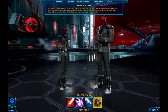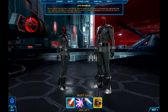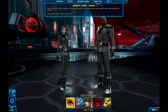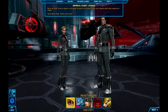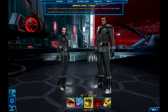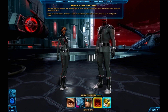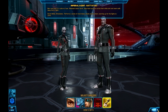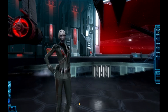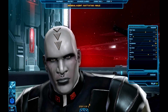Now we have the Imperial Agent — these are kind of like spies; sabotage and that kind of stuff. We've seen all the races, but here's a sampling: Humans, Chiss, Cyborg, Zabrak, and Ratataki. The voiceover for the Imperial Agent, both male and female, says: 'I'm a loyal servant of the Empire.'